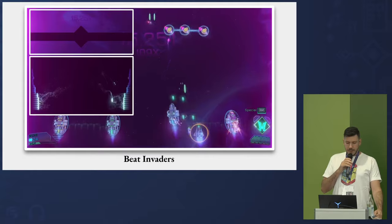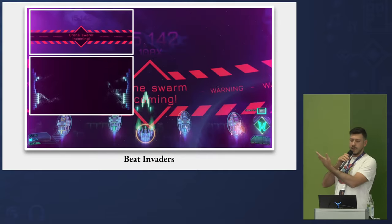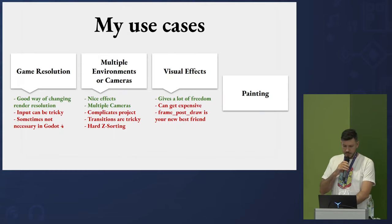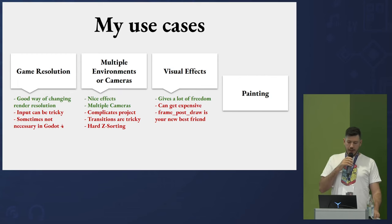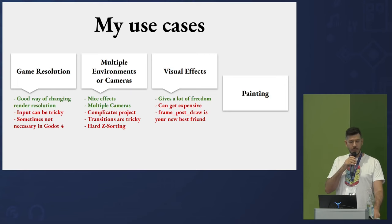For my game Beat Invaders, I rendered background UI elements in viewports and applied them to a cylinder-shaped mesh in the background, which just makes it look more interesting. Visual effects with viewports give a lot of freedom, but they can get expensive if overused. I'd always suggest keeping an eye on viewport cost and benchmarking regularly. The signal frame_post_draw from the rendering server is your new best friend — it tells you when the viewport was refreshed.